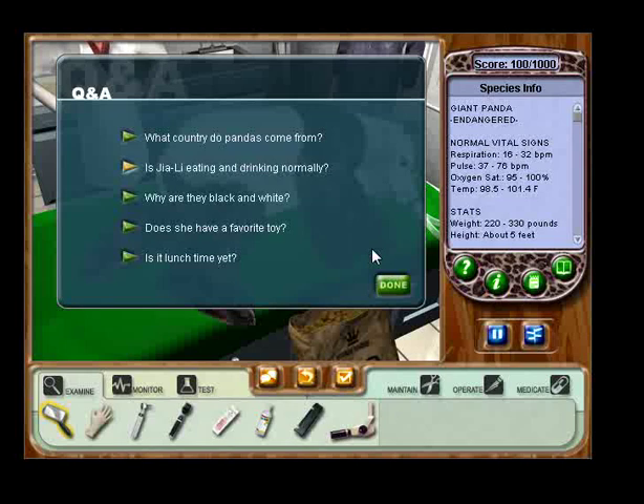Okay, so basically you just want to make sure that you click questions that have to do with what you're trying to figure out — what's wrong with the animal. When you're playing the real game, there will be five questions just like these. Two of them will be bad ones to ask, like the silly ones. And three of them will be questions that you need to ask to raise your score and finish the case. And you have four chances to get the right questions.